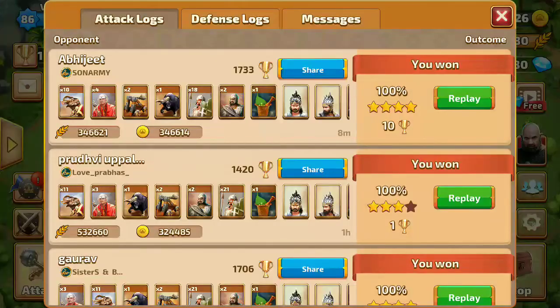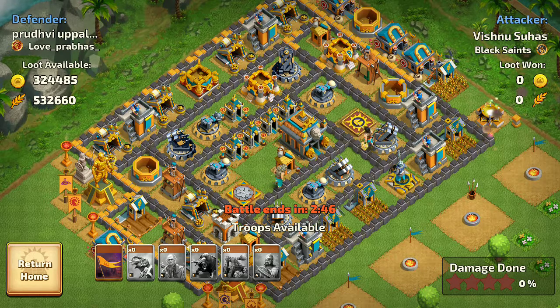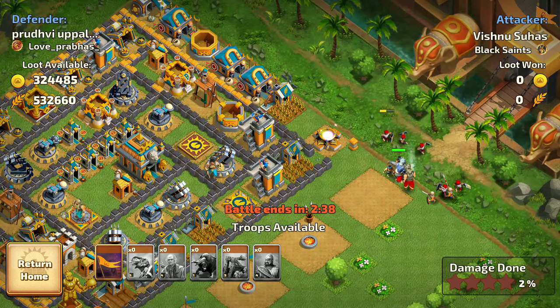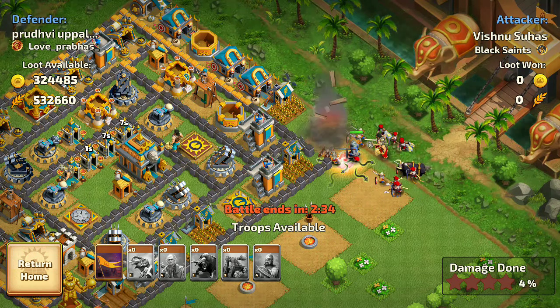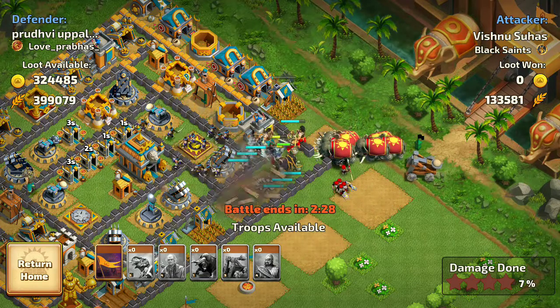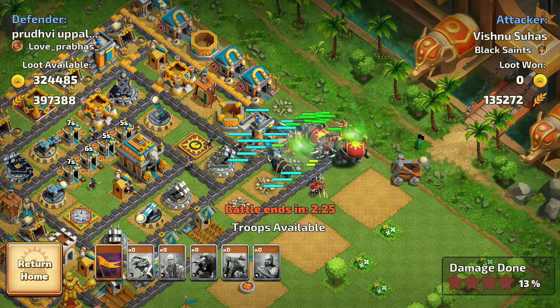I'll show you an attack where I have used the Level 4 Priest so you guys can check it out. I have not found much difference in defense compared to the Level 3 Priest. I was still using all three of my healing powers, and I was expecting to save one healing power after upgrading to Level 4, but that was not what I found. This is the first base I attacked, so once I attacked a few more bases I became more familiar with how to use these guys.